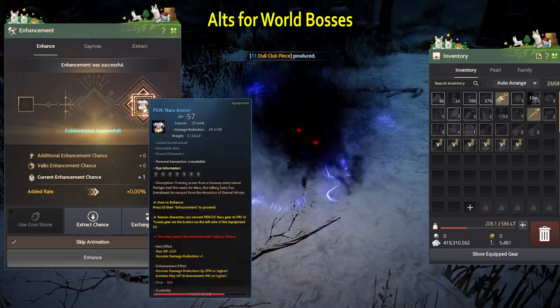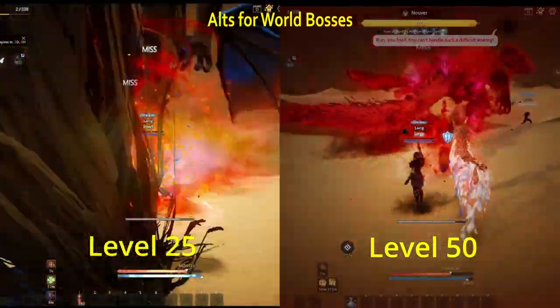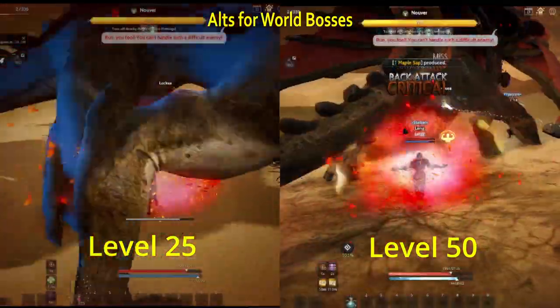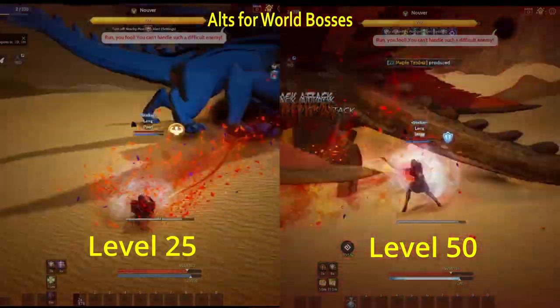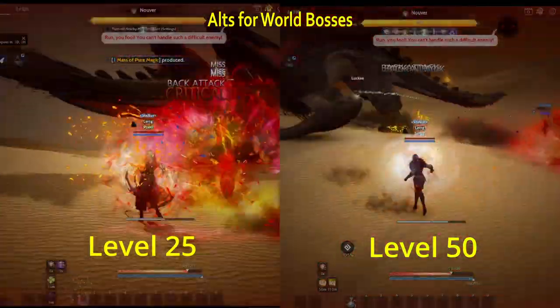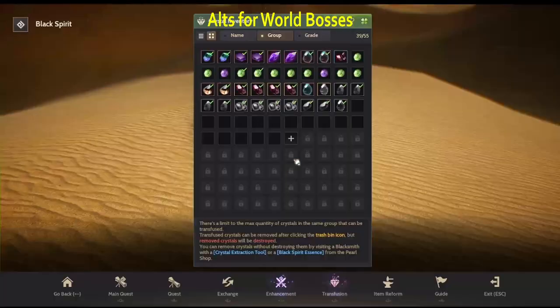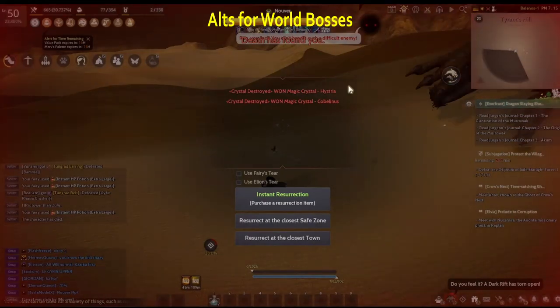Maybe even try accessories but you don't need them. You don't need to reach level 50 but it does have a noticeably better hit rate. Since you need to deal a certain damage to the boss to get loot, it is easier to do on a level 50 alt. I still got loot below level 50 so it is definitely not a necessity. I also tried equipping crystals, purposely stood in a red area, and lost my crystals.